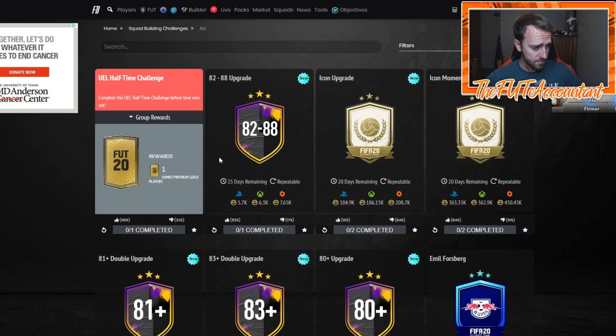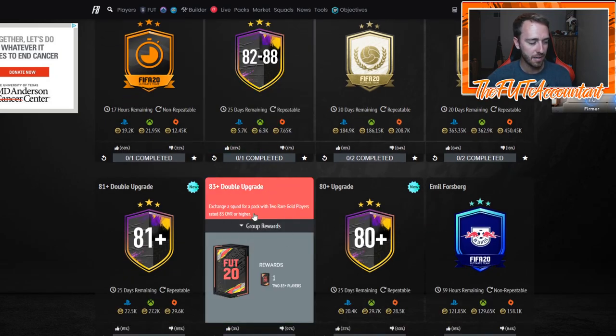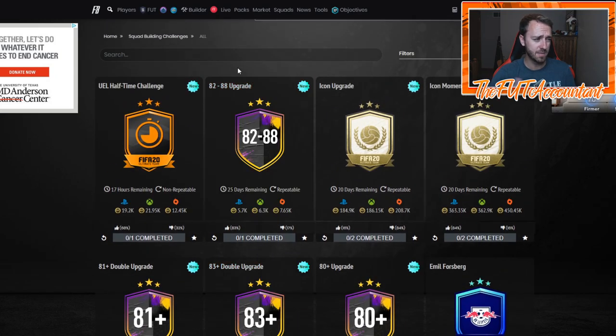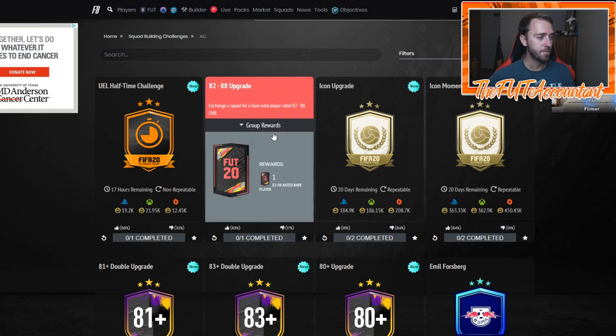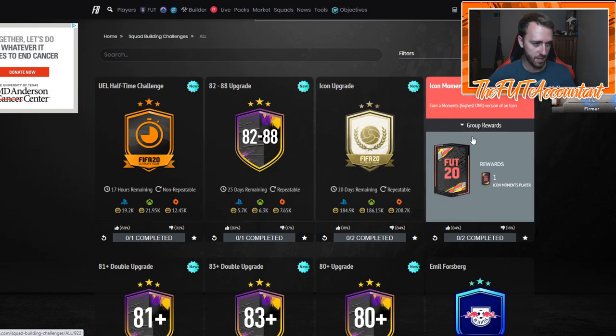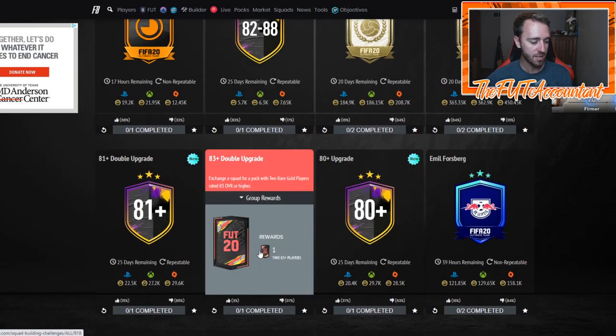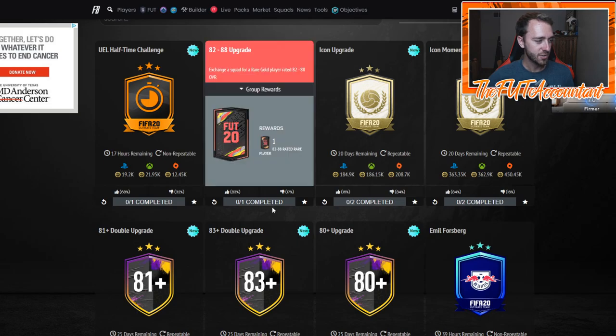What you're going to do with those is — say you do 10 of the 82 to 88 upgrade packs, you now have 10 cards to put into either this 83 double upgrade. You're probably going to pack some cards that are maybe 83, 84, 85, maybe an 86 if you get lucky. The 84 and above, I want you to rinse into the icon moments upgrade — because it requires 85 and 86 rated squads. And I want you to rinse your 83s and 82s into the 83 double upgrade. That is the foolproof strategy.